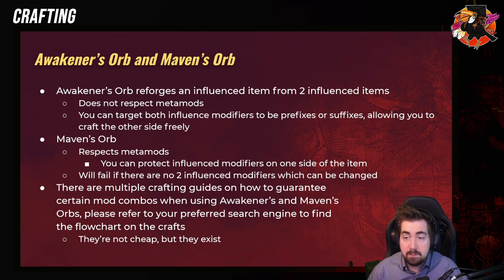Next up we have the Awakener Orb and the Maven Orb. The Awakener Orb reforges an influence item from two influence items. It does not respect metamods, and you can target both influence modifiers — to keep prefixes or suffixes — allowing you to craft the other side freely.